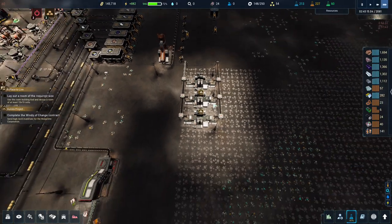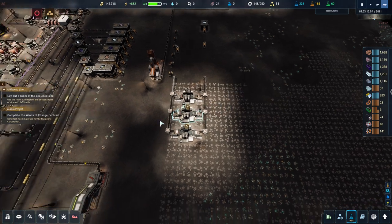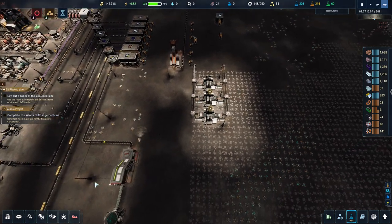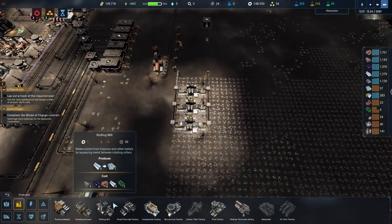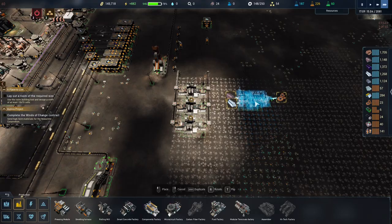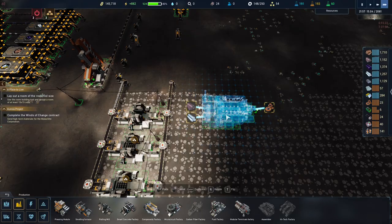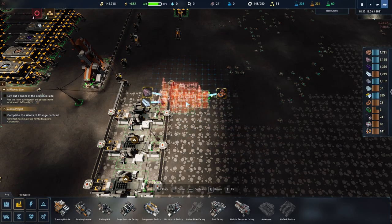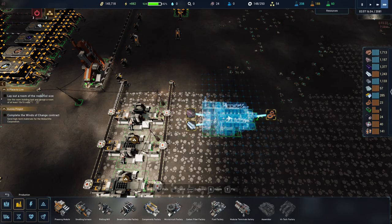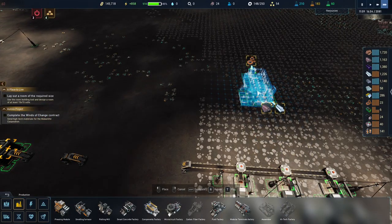So that's done. Our next thing is the component factory, and that's going to require two goods. I want at least a three-gap — we'll run two belts down next to each other. It's kind of difficult with the component center because it actually wants two inputs and those two inputs are right next to each other.